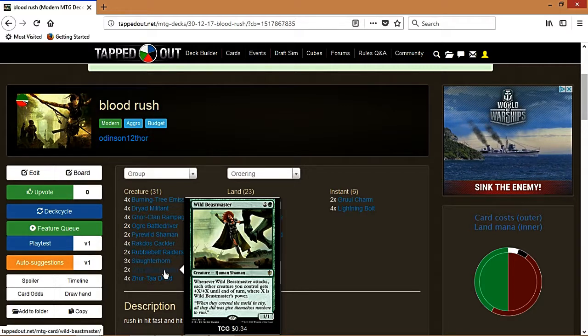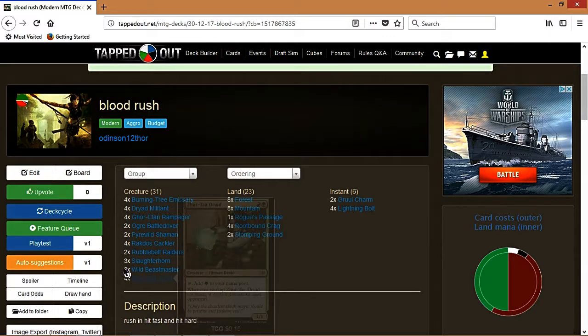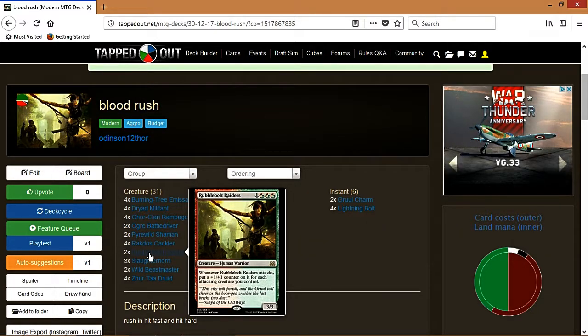Zhur-Taa Druid — the deck originally had an Elvish Mystic as a mana dork, but Zhur-Taa Druid costs more while also providing a one-damage ping plus an additional land effect, which speeds up your game. Rubblebelt Raiders is the card that makes this deck just ridiculous — whenever she attacks, you put a +1/+1 counter on her for each attacking creature you control including herself. So on turn four with four creatures swinging, she becomes a 7/7, and those counters stay.